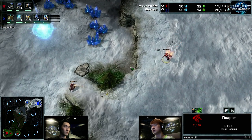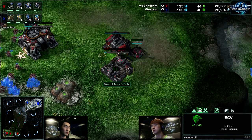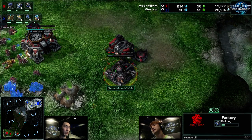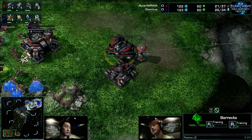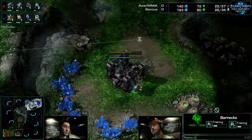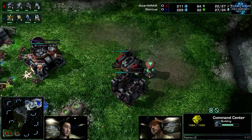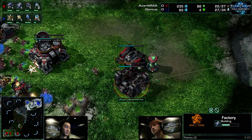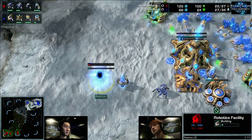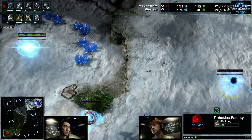One kill on that Reaper — nice timing by MMA. Seven health left. One more shot with that Mothership Core would have killed him if he just did a scoot-and-shoot. Factory going down — this is the same build we saw him do in his game against Trap. Of course, Genius will not be able to cross the map to do damage. This is such a greedy build coming out of him; still hasn't put down any bunkers, just relying on Genius playing very, very safe. This is actually kind of an early Robo — about four or five minutes. This is generally a Chrono Boosted double Immortal push.